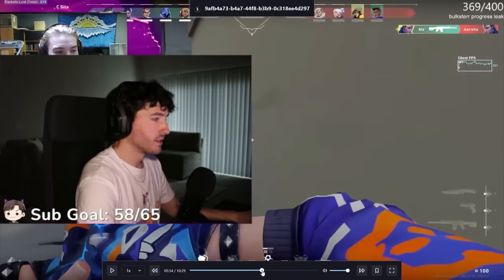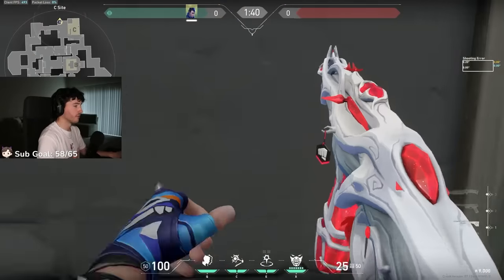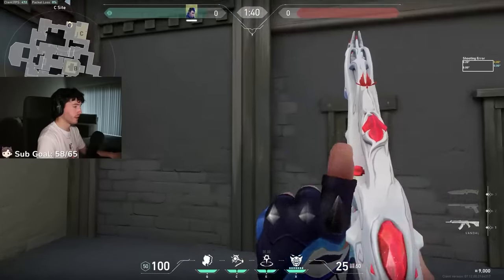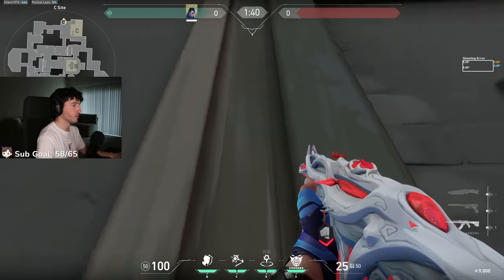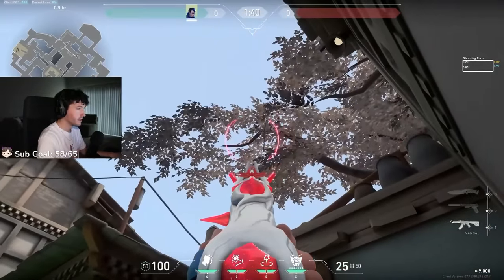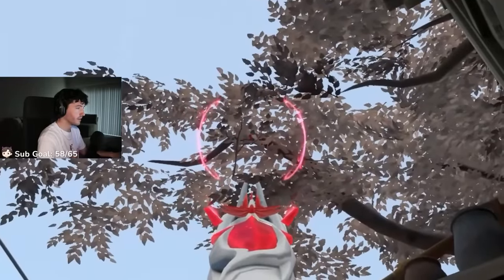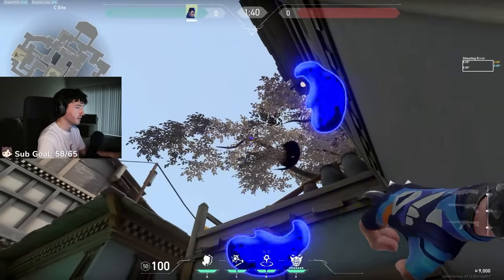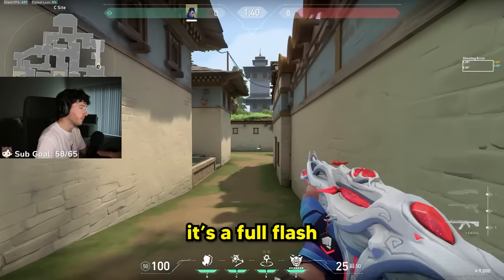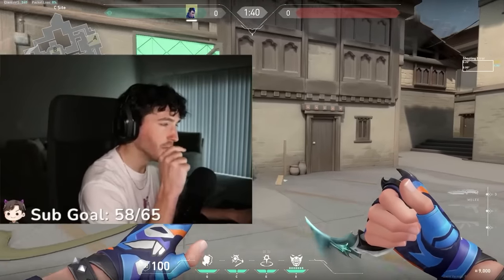Honestly, Excer, let me show you a better C-long flash. Excer, get out your notepad — let me put you on for a C-long flash. It's super simple: you literally just want to aim anywhere in the middle of this wooden beam right here. And then up in the tree, kind of hard to see, but where this branch has no leaves, you'll see almost like a V. You literally just aim at the bottom of this V and throw it up, and it's a full flash every single time. Somebody send this video to Excer. And then I want to see a clip of him using the flash too.